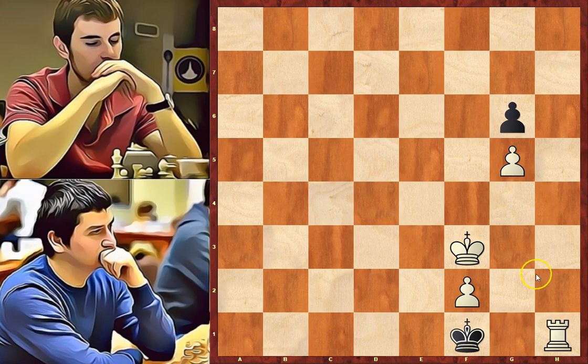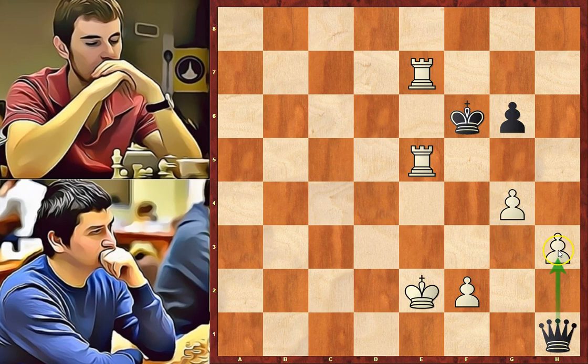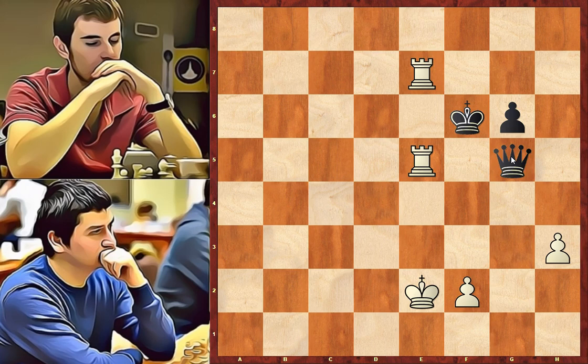In the game, king to g7 was played, rook to d7 check, king to f6 — attacking the rook, but this is a blunder. After rook d to e7, black gave this check and resigned. One possible continuation would be king to e2, and taking on h3 is impossible due to g5 mate. That's why black has to guard this square — the only move is queen to g2, g5 check, queen takes on g5, rook e7 to e6 check, king to f7, rook takes on g5, king takes on e6. We can stop here — white is a rook up and a pawn, so he is easily winning.